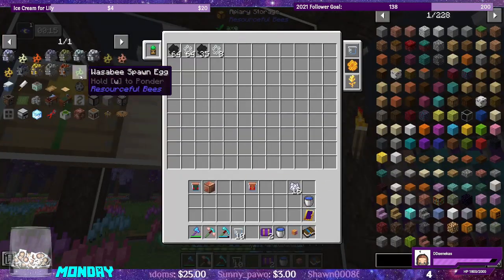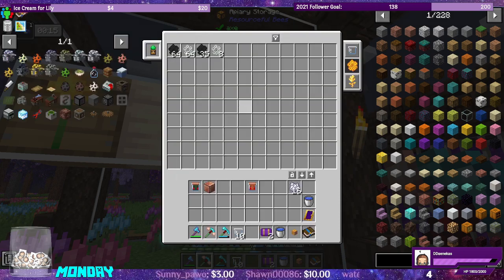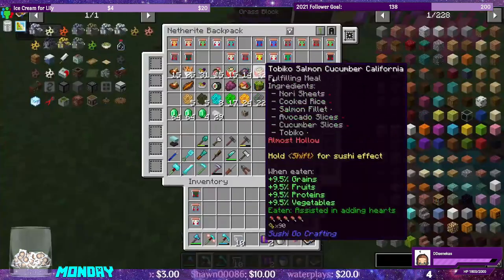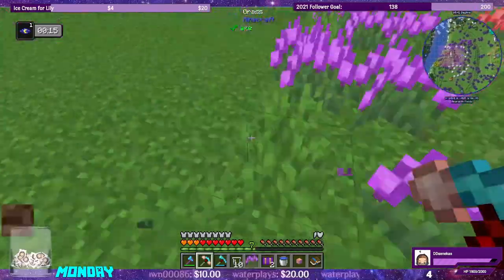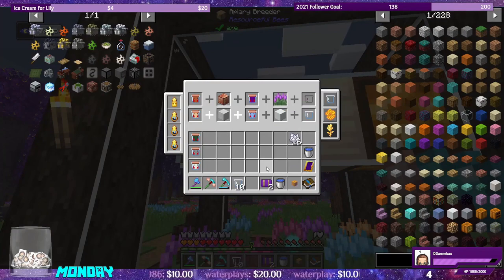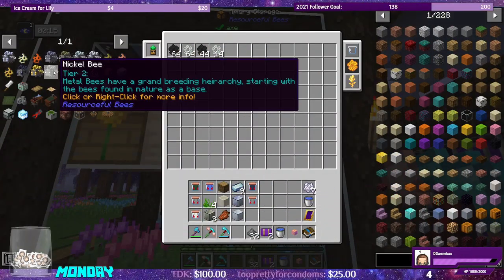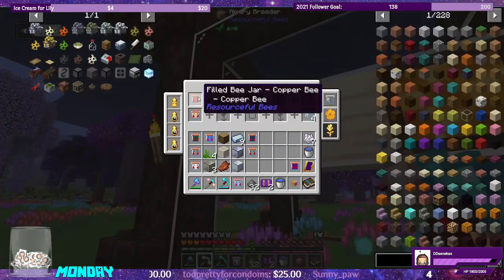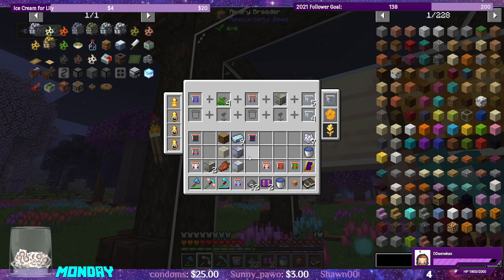Apiary storage has our copper bee — nice! The nickel bee is going to be copper and RGB, so we need any flower in the RGB. Rocky, skeleton, and the RGB flower — yep, nice. We have a lead bee and we have a nickel bee now. Nickel and lead make gold. Water bee and nickel — water bee with seagrass, and nickel. There we go — makes the gold bee.